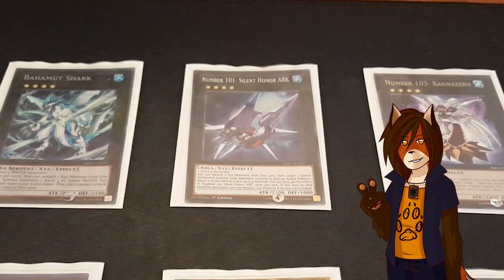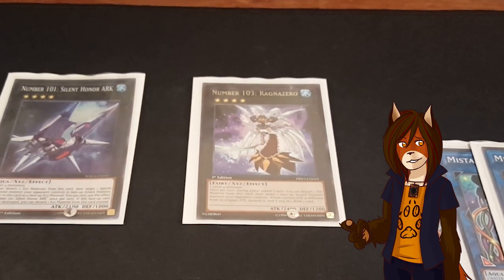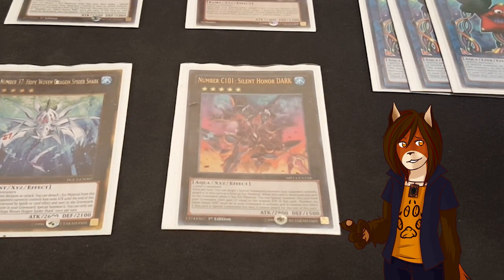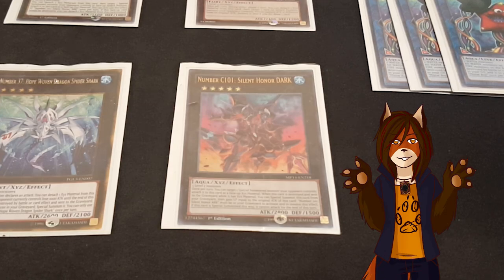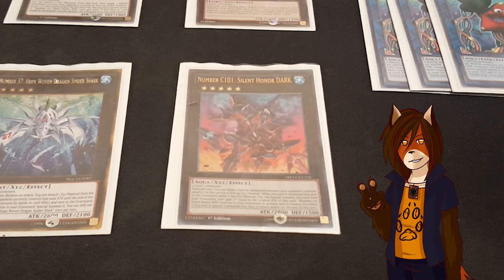Number 101: Silent Honor Arc — I can double-detach to target an opponent's special summoned monster in attack position and attach it to him as Xyz material, and if he would be destroyed, I can detach that material instead. Number 103: Ragna Zero is a tech card I actually stole from Penguins. Once per turn during either player's turn, I can detach a material and target a face-up attack position monster my opponent controls whose current attack is different from its original attack, destroy it, and if I do, I get to draw a card. And the Rank-Up Magic 7th One target: C101 Silent Honor Dark. I can target a special summoned monster my opponent controls and attach it as material. If he is destroyed with material, I can special summon it back and gain life points equal to its original attack, but Number 101 must be in the graveyard to activate this effect.